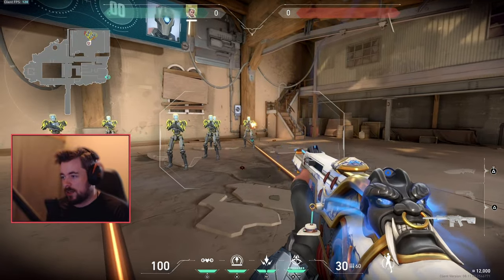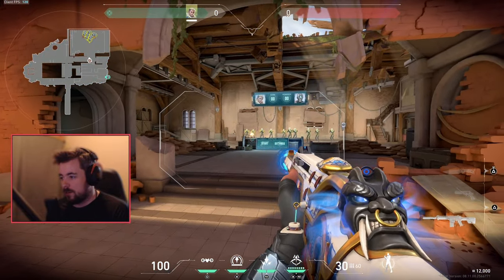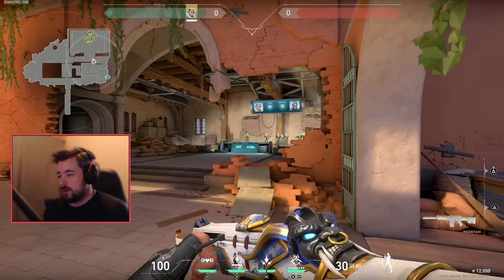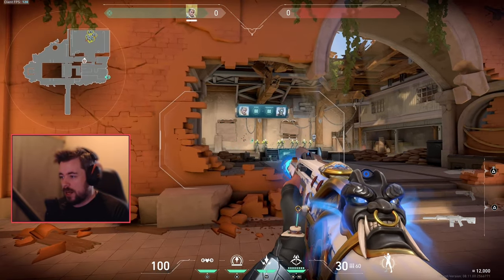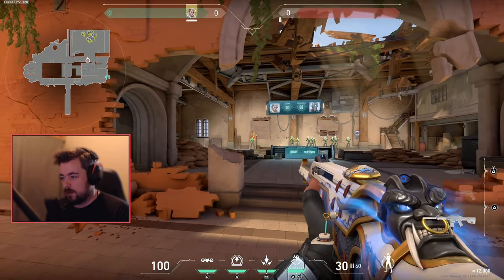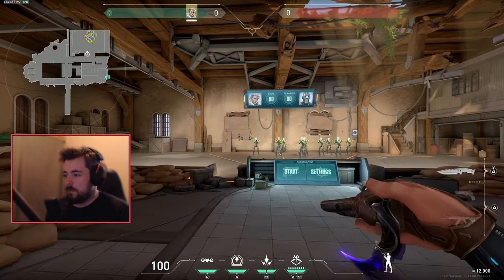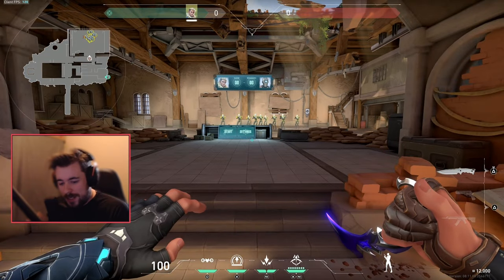If I want to be an effective Valorant player, I'm not going to be spraying at long range - it takes too long and you're a sitting duck. I want to be back here and let go maybe after four or five bullets for the Phantom, or three for the Vandal. I want to be effective with my movement. If I just hold down, some of my bullets go way off - even when I was compensating down.